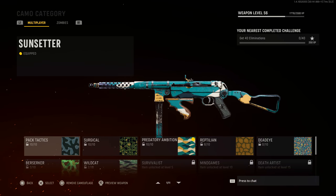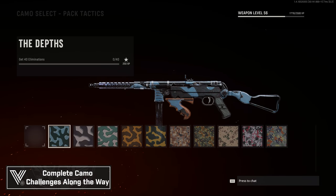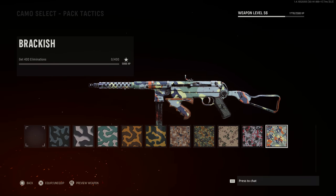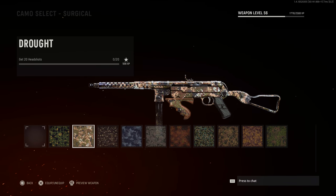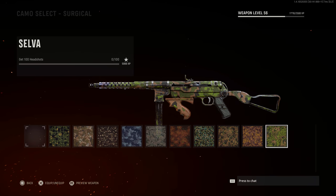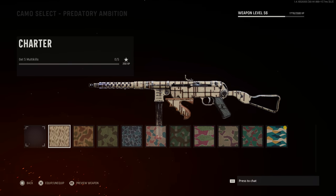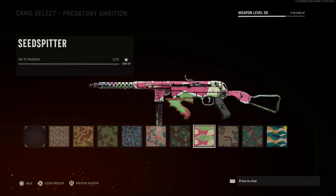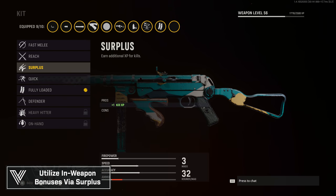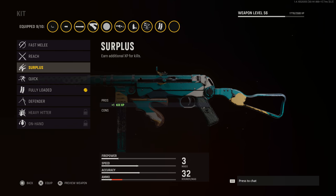The next tip I'd highly recommend is completing camo challenges while you rank up a weapon. Every 5 to 10 levels in Vanguard, you unlock a new set of 10 camos — 10 different challenges — each granting additional XP for your overall rank and weapon level. This makes your camo grind more efficient while also helping you rank up that weapon. In-game, the Surplus weapon kit also grants additional XP per kill with zero trade-off.